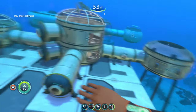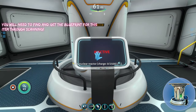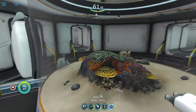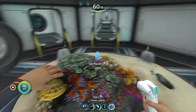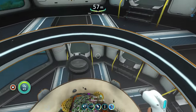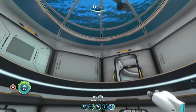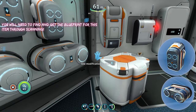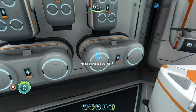Moving on to the late-game base — the new addition to your power is going to be the nuclear reactor, one of the best power sources in the game, powered by nuclear rods. You put four in at a time and they last a super long time. You should also have alien containment, which is essentially a fish farm — put two peepers in, leave them, and they'll keep reproducing, giving you an endless biofuel source for your bioreactor. You'll also want power cell chargers and battery chargers to recharge rather than constantly crafting new ones.